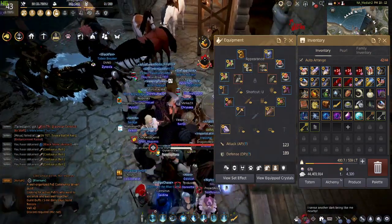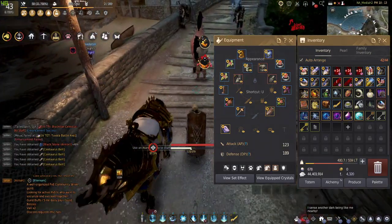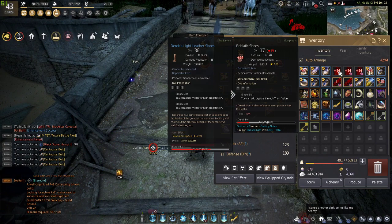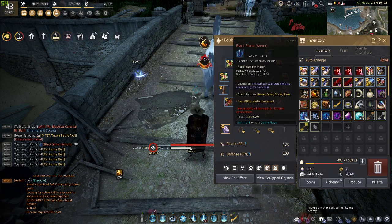That's why you need to learn how to fail stack. To reach plus 14 fail stacks, you necessarily have to increase equipment first up to that level, which means you'll use a lot of black stones. So if you get a black stone, save it — don't sell it — because you're going to use it for both fail stacking and for improving your equipment.